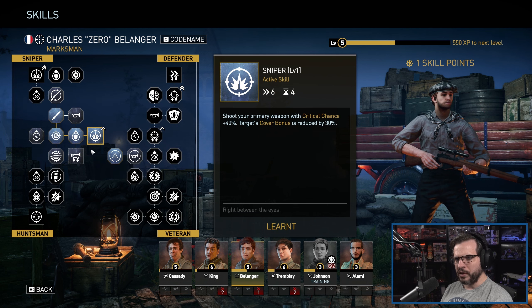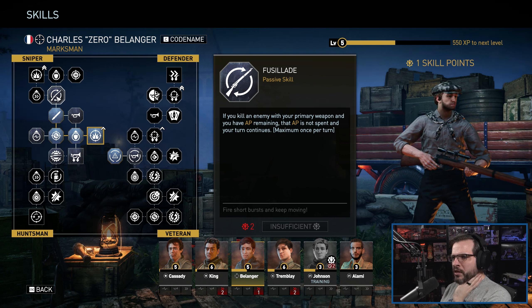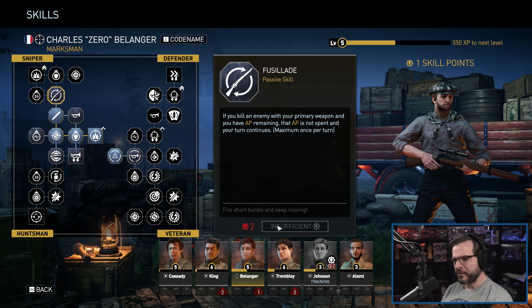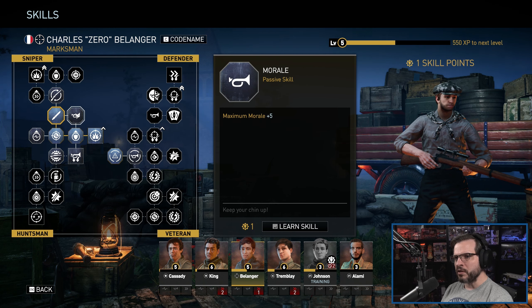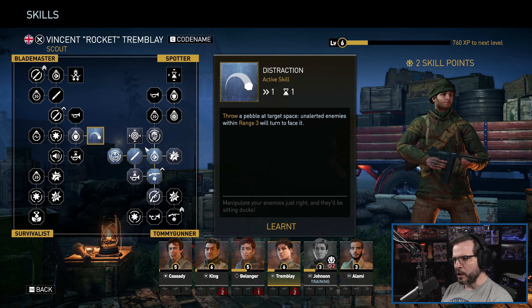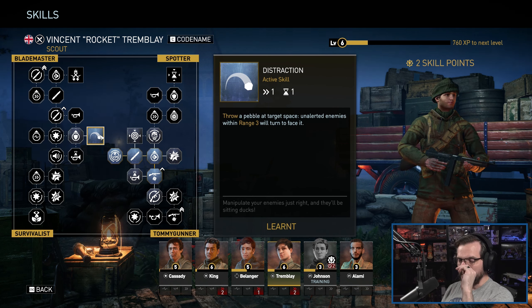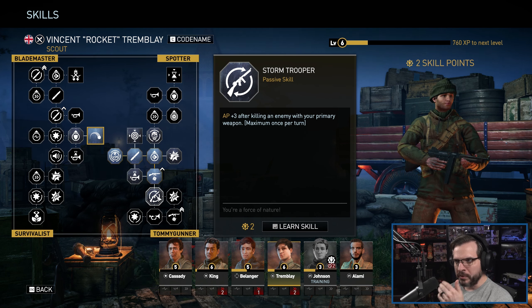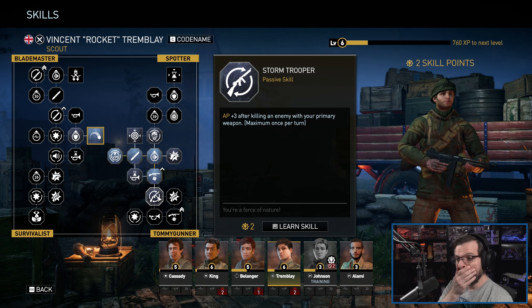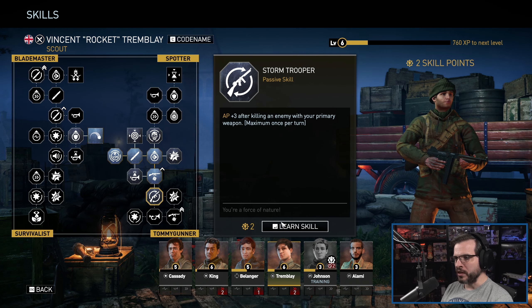Bellinger, you've got one skill point and you're going up towards Sniper. You have to go through Fusillade — if you kill an enemy with your primary weapon and you have AP remaining, that AP is not spent and your turn continues. Nice. Oh, it's a two skill point — we'll hold on to his last skill point. And finally we've got Trimbley — oh, you have a Distraction ability, I could have used that before. Stormtrooper — AP plus three after killing an enemy with your primary weapon, that's pretty good. We'll go through that and that takes both skill points.